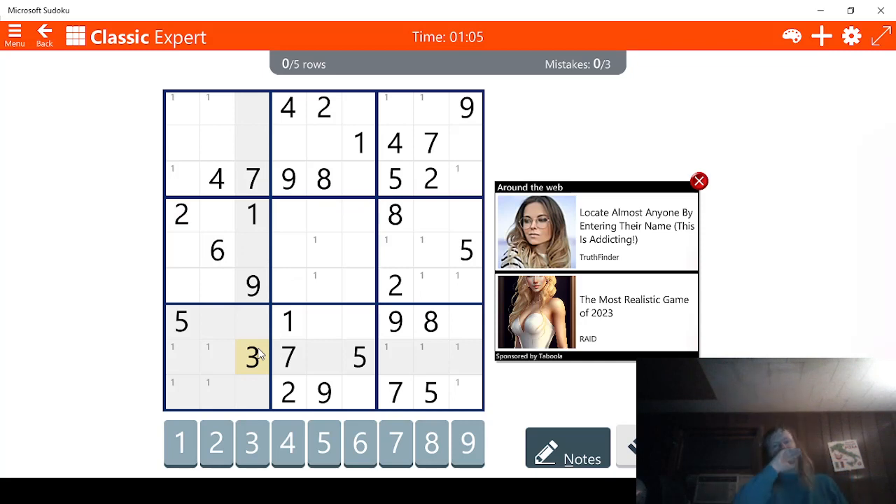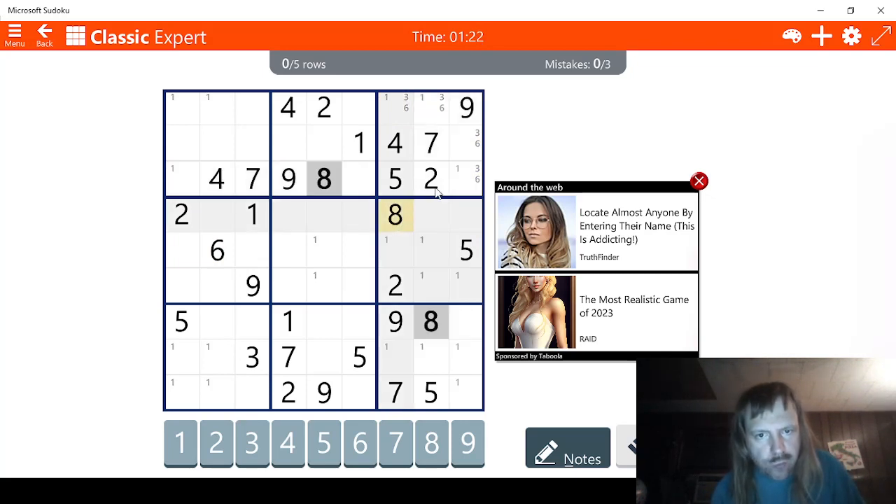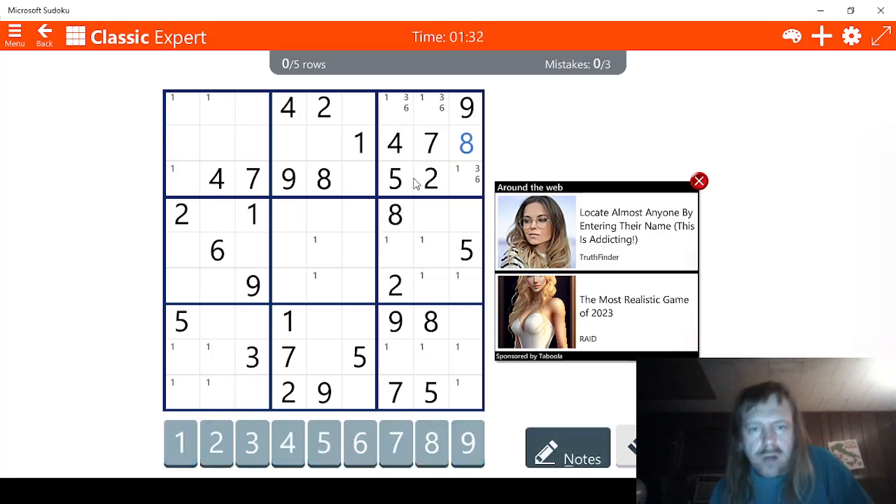Ooh, well that's not good. 4, 5, 6 — that's not good either. 7, 8 — well, 8 should help us a little bit. This has to be an 8 right here, so we should be able to do that. 9, 8, 7, 6 — okay, that one's done.